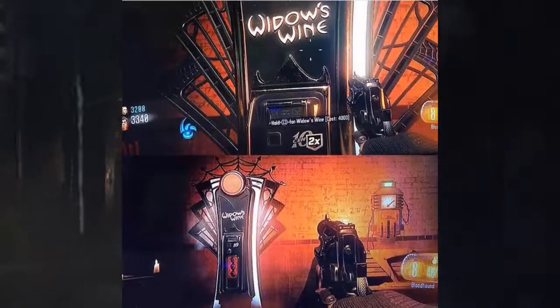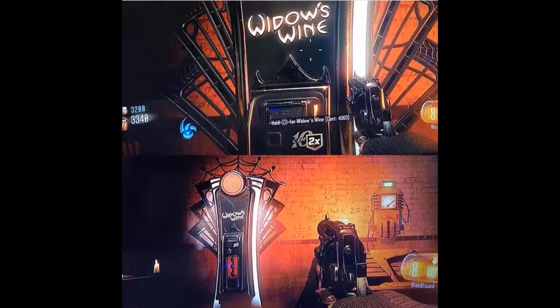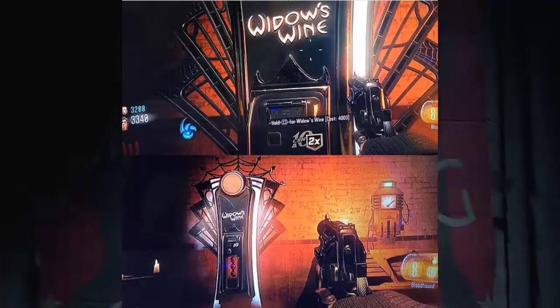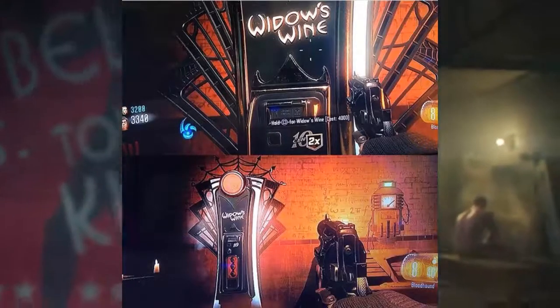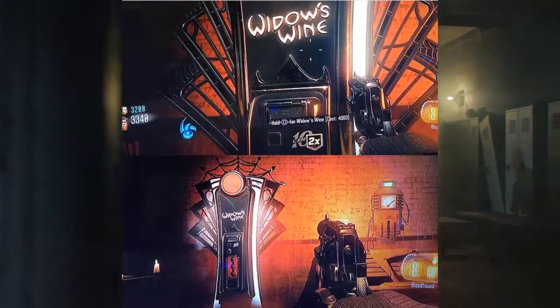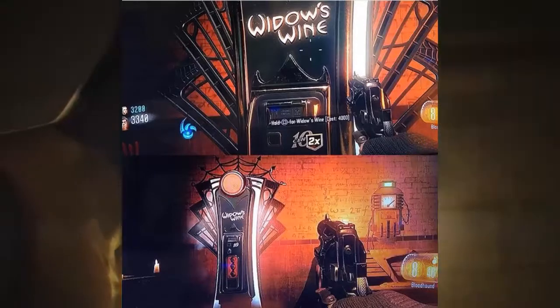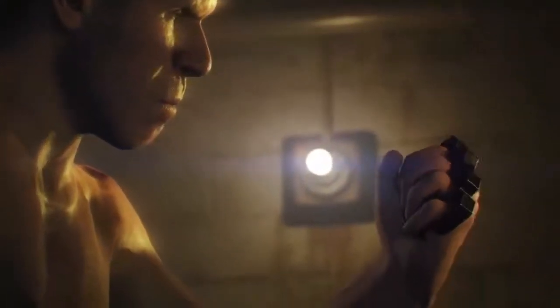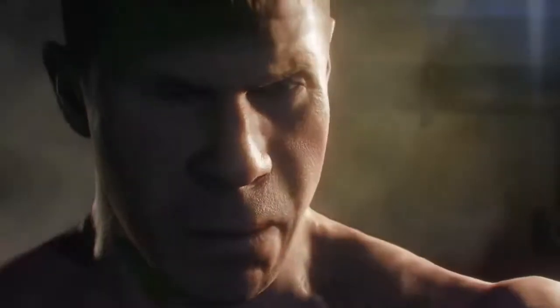The next thing is actually a perk called Widow's Wine, which I heard from a friend and some other YouTubers on Twitter. Widow's Wine is a one-hit melee to a zombie, and once a zombie dies, a whole bunch of webs come out of the zombie. I don't know exactly how it works but I think it's going to be tough.